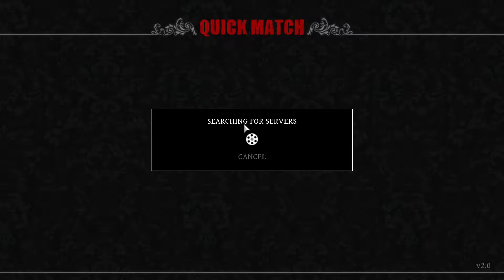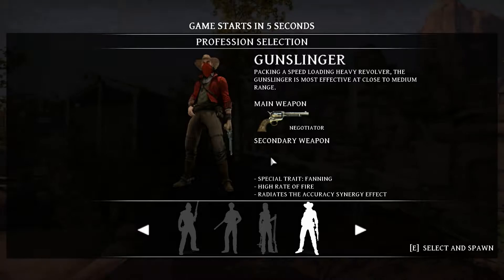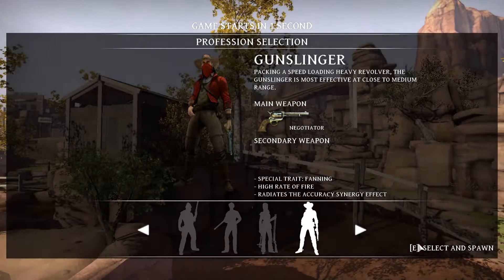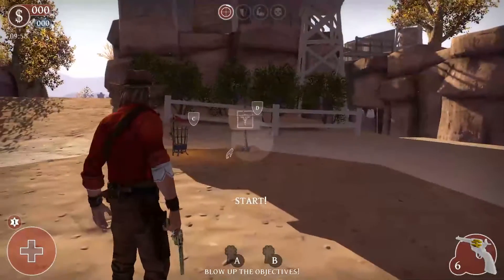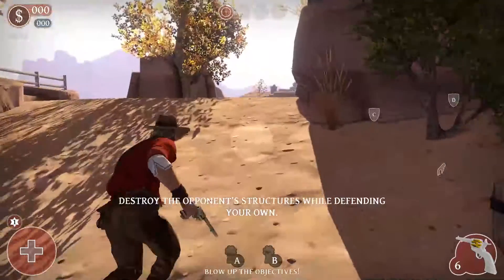I've heard good things about this game. There are four classes you can choose from — there's a sharpshooter, a heavy class, a more defense-based class, and then just your general six-shooter all-purpose class. We found the server, so let's hop in. I'll go ahead and choose the six-shooter for right now.